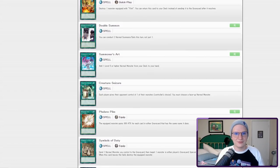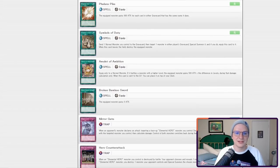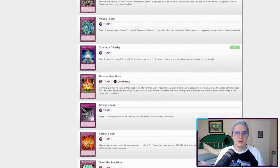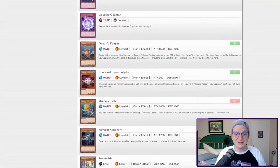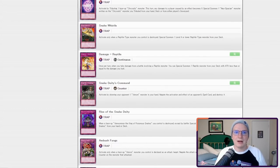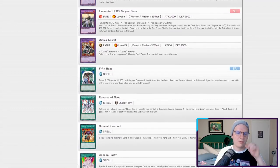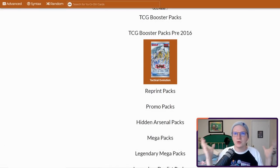Double Summon might actually come up if any of us pull any of the good Geminis. Summoner's Heart is extremely powerful — adds a level 5 or higher normal monster from your deck to your hand. Creature Seizure is really good; it's Creature Swap but you have to pick a normal monster. Symbols of Duty is Premature Burial but only for normal monsters. Shield Spear can give a face-up monster 400 attack and defense — it is a battle trap. Realistically we're probably going to play Aliens again, or take advantage of our normal monster pool and get in on Symbols of Duty. We're hoping to pull the broken normal monster support, maybe some high rarity Geminis, and of course Alien Shock Trooper. 24 packs of Tactical Evolution, starting now.